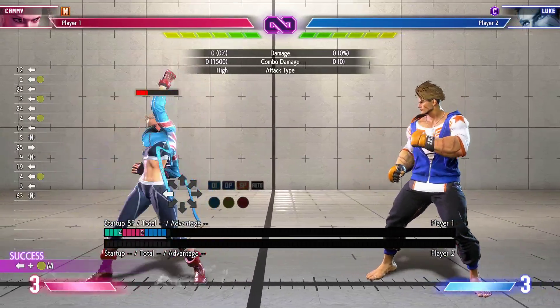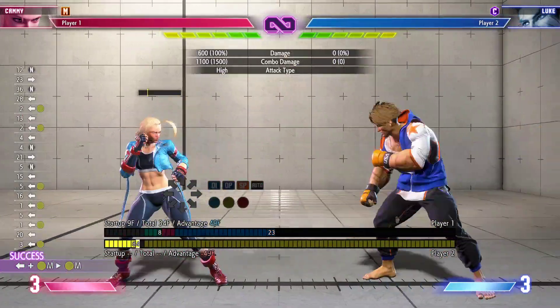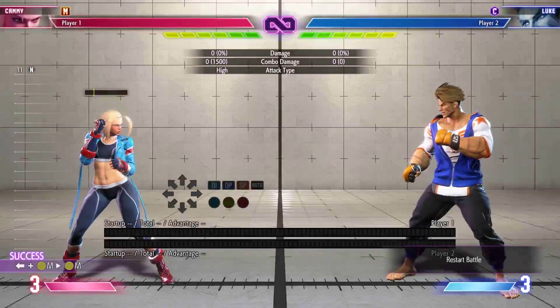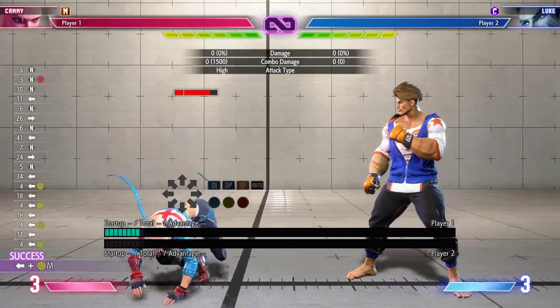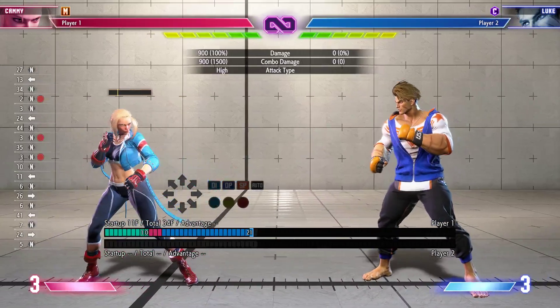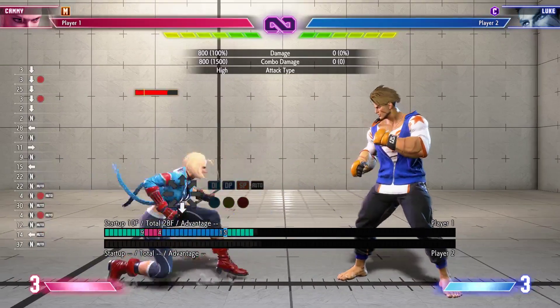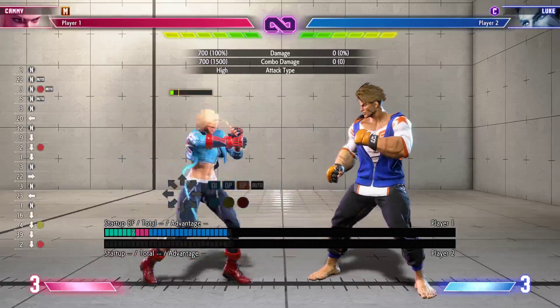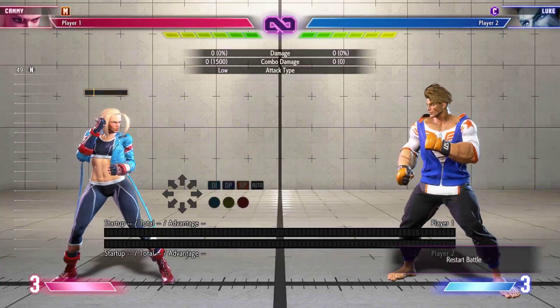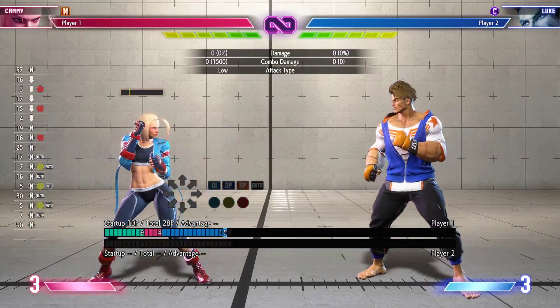For mediums — she has standing medium kick. This is not special-cancelable, but it is a very good normal to keep people out. It's minus four on block, but if you keep your distance you tend not to get punished. Crouching medium kick is there as well — that's her hit confirm when you're fishing stuff out, if you don't accidentally store your DP input. Holding down auto gives standing medium punch — a nice poke button, good for hit confirming, especially on punish counter.